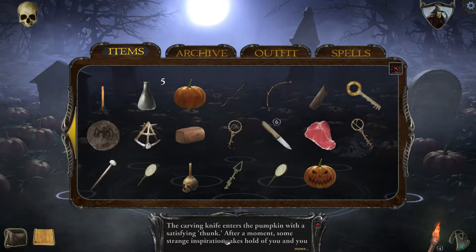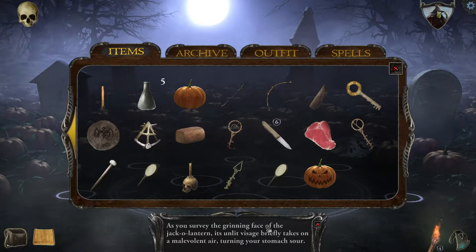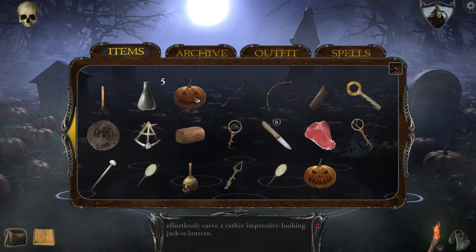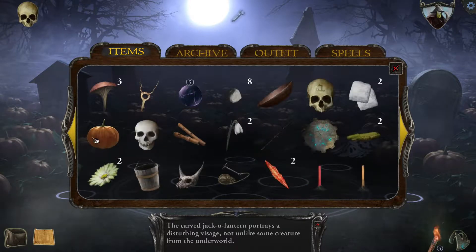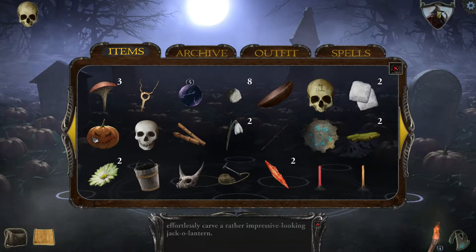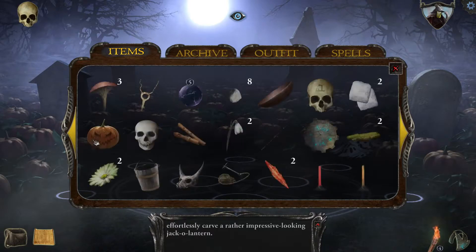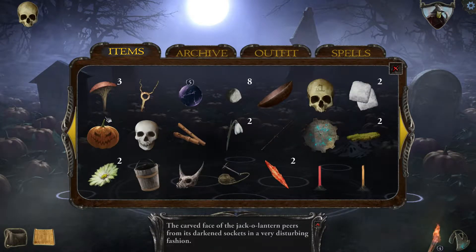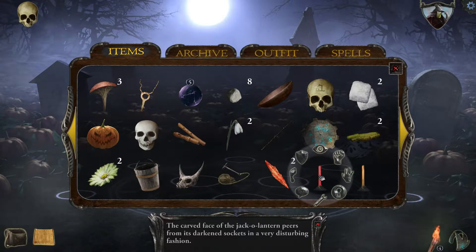Nice sound effect. You effortlessly carved a rather impressive looking jack-o-lantern. We survey the green face — the unlit visage briefly takes on a malevolent air, turning your stomach sour. Let's carve the next one. Disturbing visage. One more — are these different pictures? Yes, neat. The carved face appears from the darkness. Can you put a candle inside these things? We have three candles.